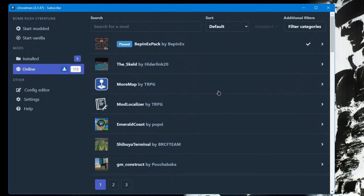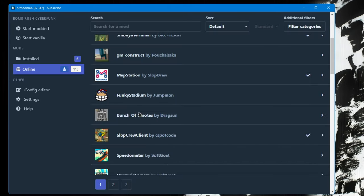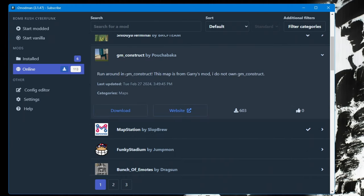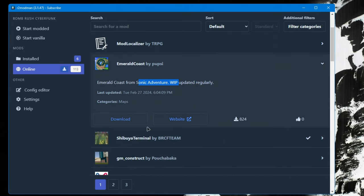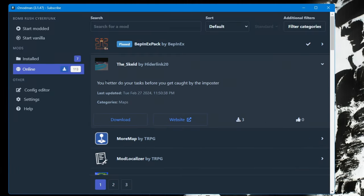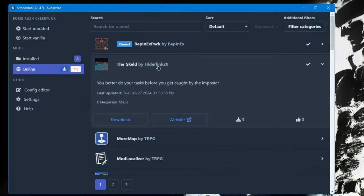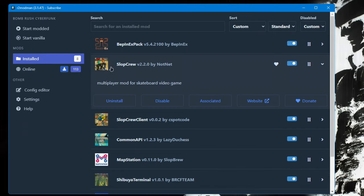Now that we have that out of the way, we can finally download the custom maps. We have Shibuya Terminal, a map from Jet Set Radio Future — go ahead and download that. You can also get Funky Stadium from Mario Kart Wii, the Construct map from Garry's Mod, and Emerald Coast from Sonic Adventure — that map is actually super good so I'm downloading that one too. There's also a brand new map called The Skeld, which looks like an Among Us map, so I'm going to download that as well. Go ahead and download as many maps as you want.